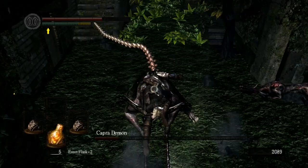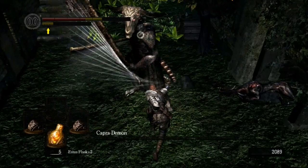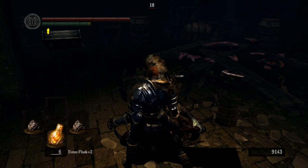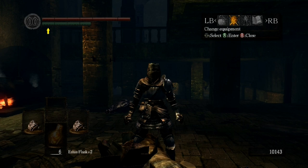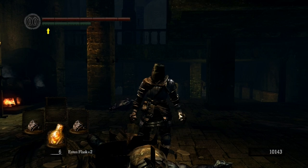Capra Demon doesn't stand a chance — no matter how big his machetes are, they can't save him. Butcher these guys, punch the crap out of them, give these fat people early cardiac arrest, and take the sack off his head. Now put the sack on — this is your new look. You must wear the sack. It's not just about punching; it's about looking good while you're punching.